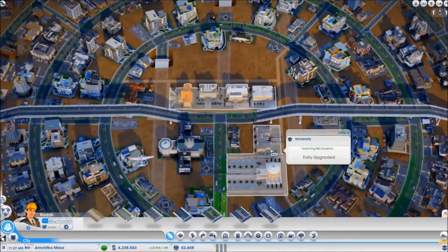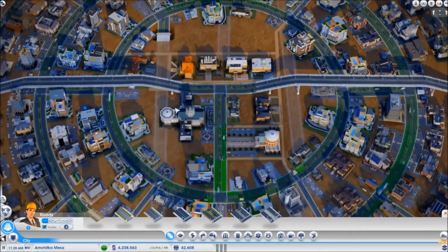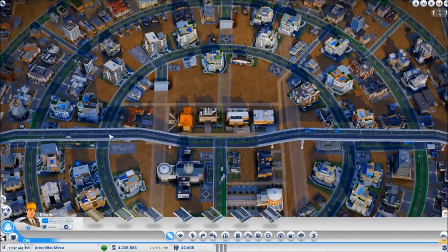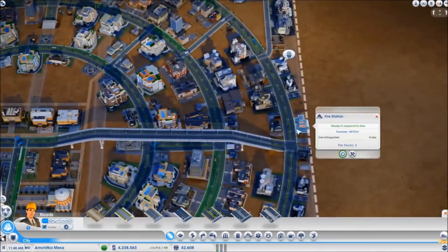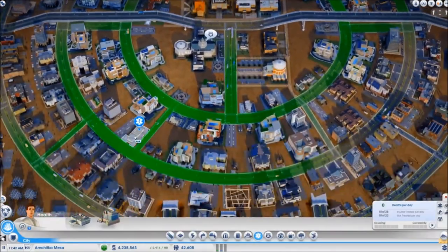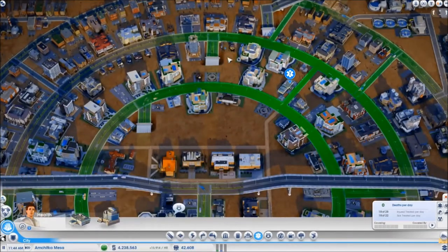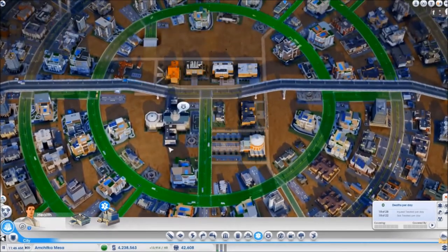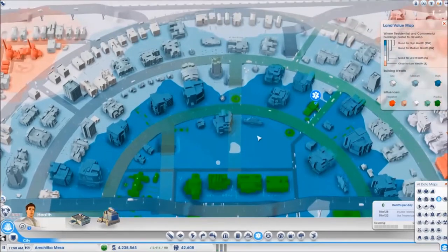In the middle again you have the university, the city hall, and the mayor's manor, as well as the police station. The fire stations are on the edges while the clinics are positioned where most of the sims live — on the middle and outer ring — while the inner ring only houses a few high wealth sims. That is how the land wealth level is allocated.